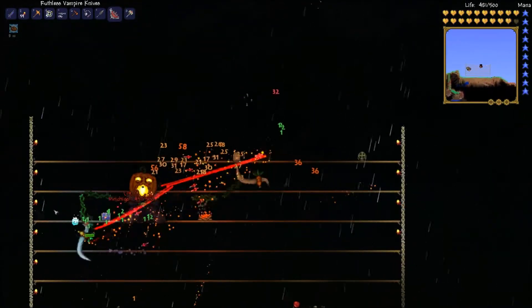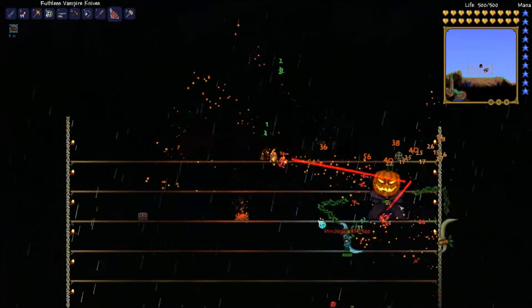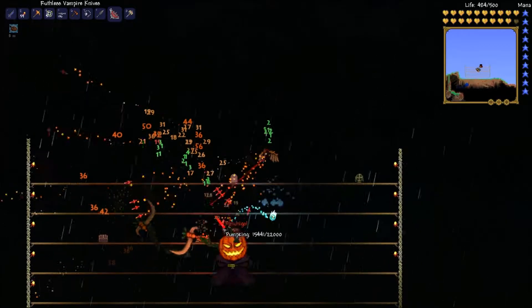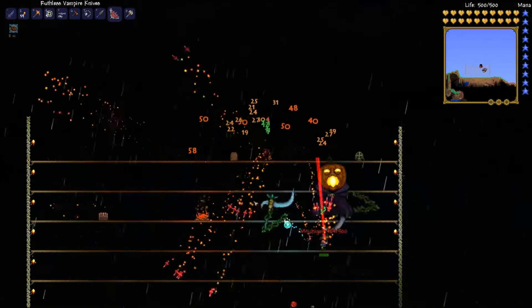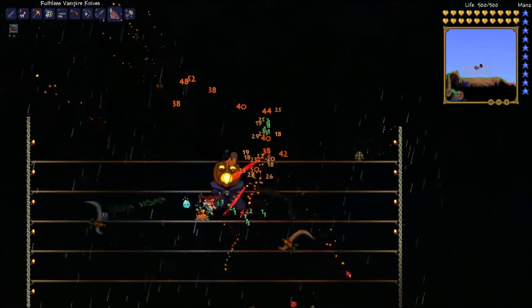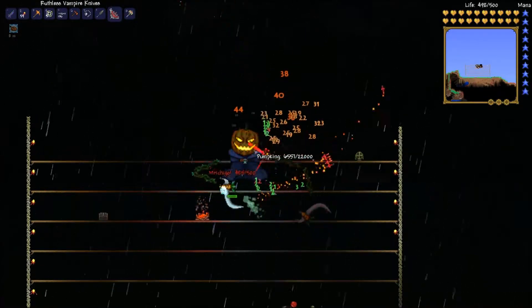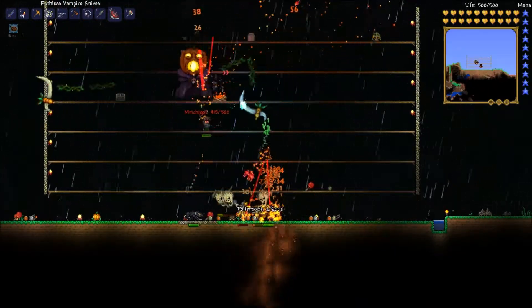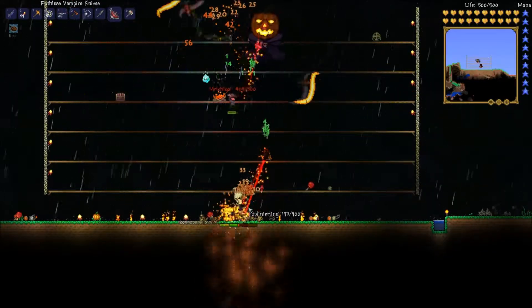He looks rather surprised to see us! He was like: 'Hey guys! Watch me demolish these two peewee peers!' Here he comes again! They're like the Twins, just in a pumpkin form. I'm not putting any music over this video — I just put music at the beginning. I'm bobbing and weaving! You really don't even have to do that with vampire knives; you can pretty much just stand in one spot.